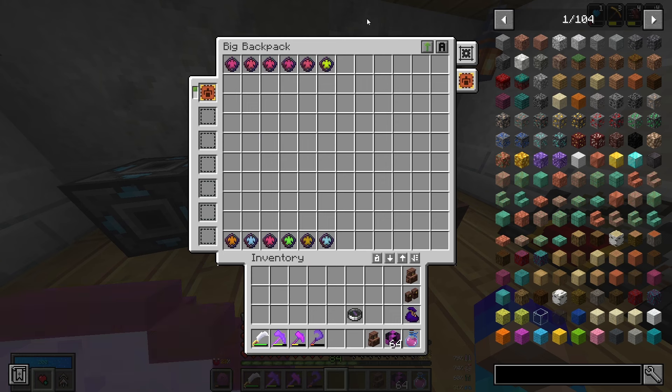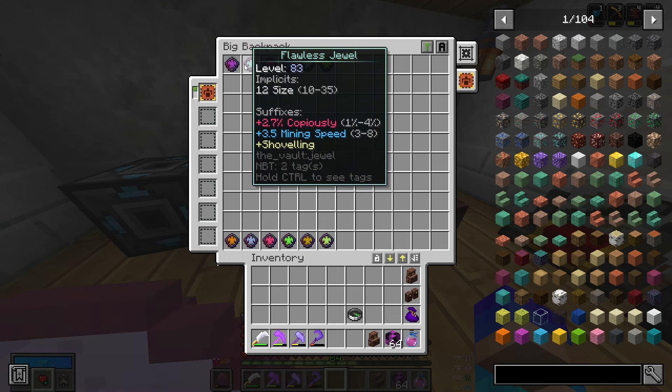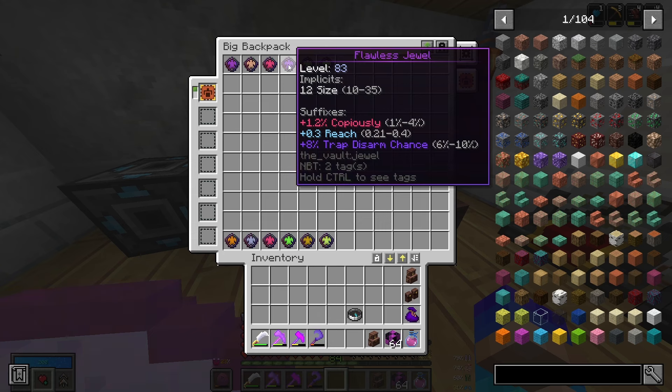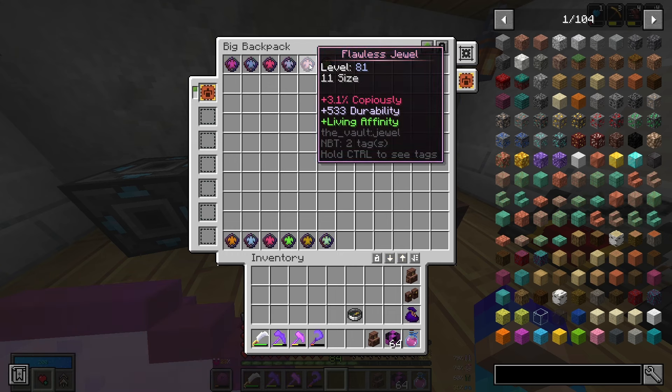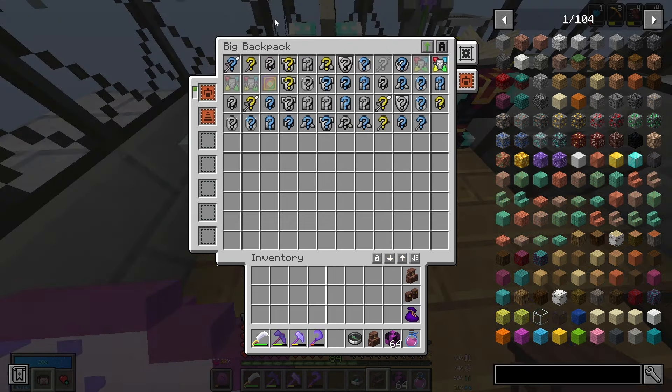Open the crate, and then we can take a look at our jewels — we're actually going to be keeping quite a few of them. We have this size 16 almost max roll on copiously, which is absolutely lovely. This size 12 copiously, mining speed, and shoveling — not necessarily the best copiously roll, but for size 12 it's probably worth keeping. Then a size 13 very nice copiously roll, which is wonderful. This size 12 I'll be keeping for the traptus arm and reach rather than the copiously. And this size 16 almost max roll item rarity, which is absolutely brilliant.